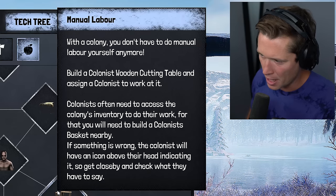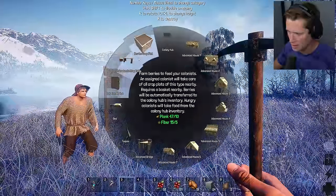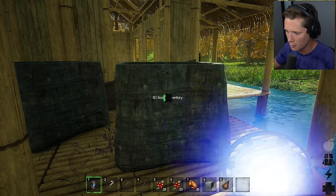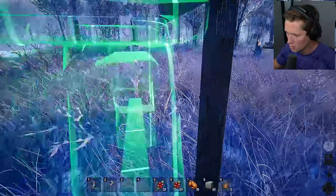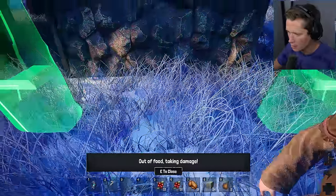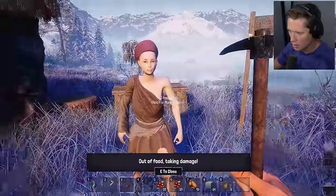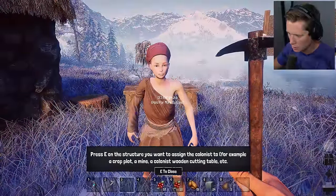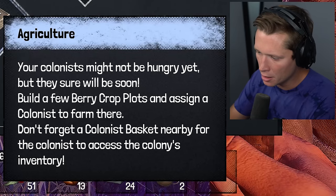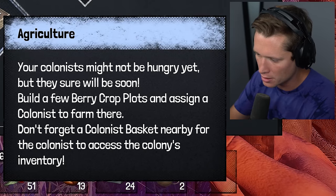With the colony you don't have to do manual labor yourself anymore. Build a colonist wooden cutting table and assign a colonist to work at it — they need access to the colony's inventory, so you'll need to build a colonist basket nearby. If something's wrong, colonists will have an icon above their head. We need iron ingots for the cutting table — grabbing those and traveling back. Now we can put this wooden cutting table outside. We assign our colonist to it and she's going to take care of that.